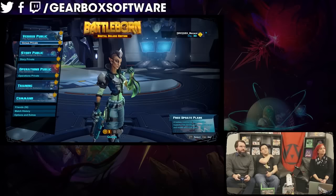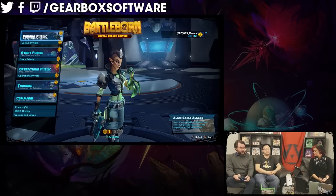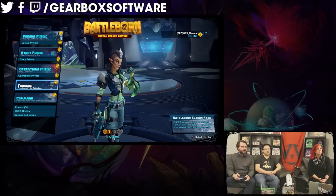So you guys get a first good look at a cleaned up main menu. There are a few subtle differences here. Mostly, you can see we have a lot of buttons here for the different ways you play — versus public, versus private, still there. Story public, story private, of course. Operations, with new operations — public and private.